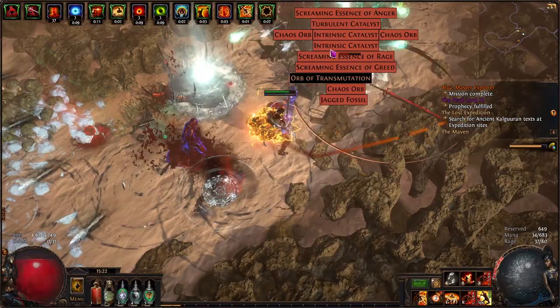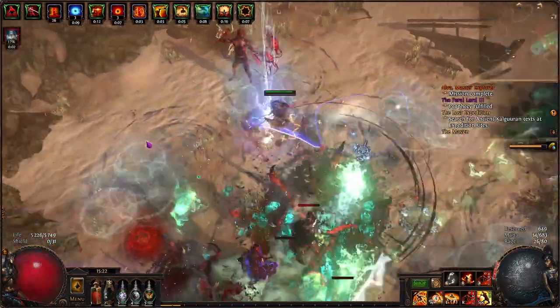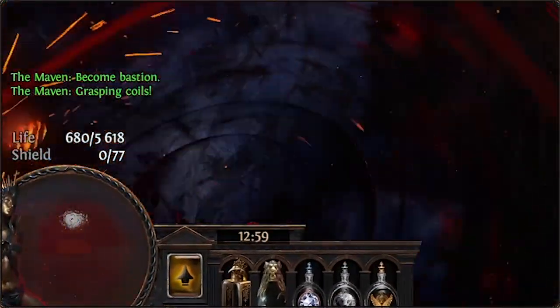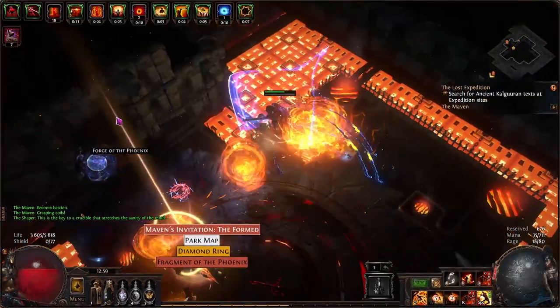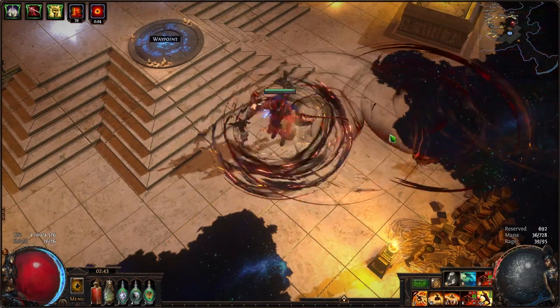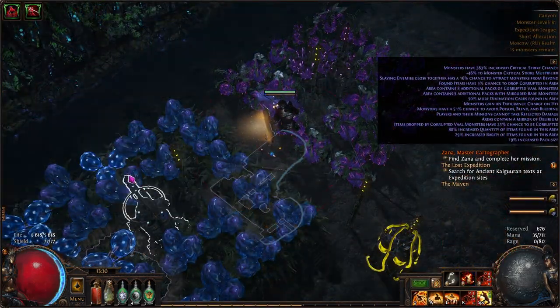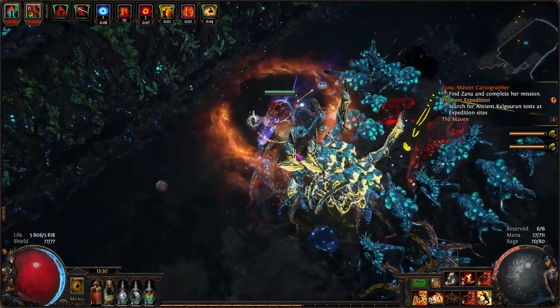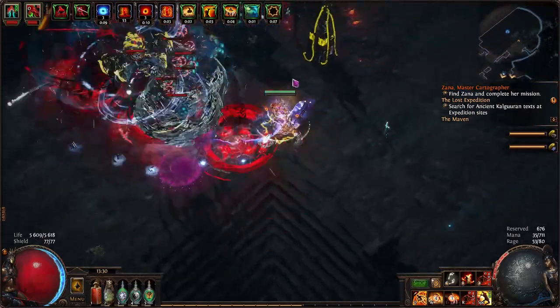Each Rage Storm hit is a separate hit with unique calculations for crit chance, on-hit effects, etc., but they do not spend exerts. Best gameplay style is engaging from middle distance as the Rage Storm travels one and a half to two screens. Defensively, this build relies on armor and an insane amount of leech. Every Rage Storm hit leeches more than 1300 life, making this build almost immortal. However, you can only have one Rage Storm active at any time.